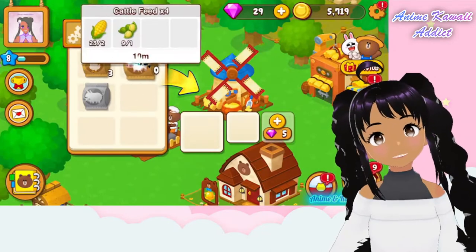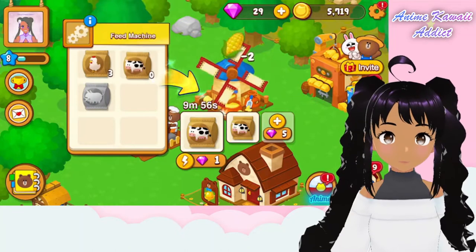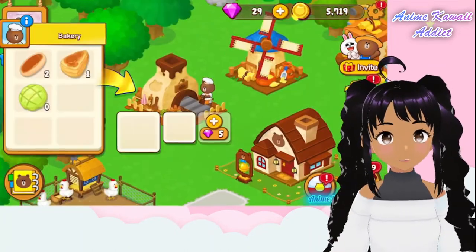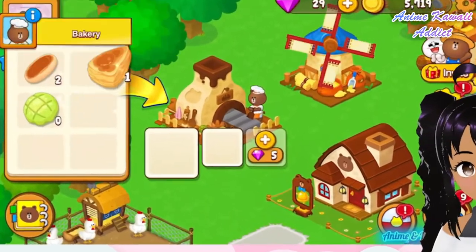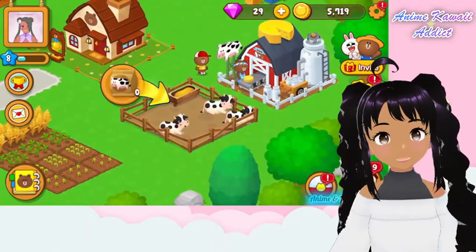It looks like we're out of cow feed, so let's make some food for the cows. Oh, my poor chickens. Okay, feed you guys. Let's make some bread — some cornbread, little bread rolls. Sounds really good. Oh, my poor cows, I promise I'll feed you very soon.